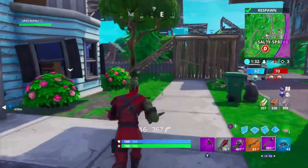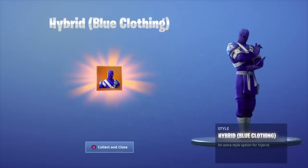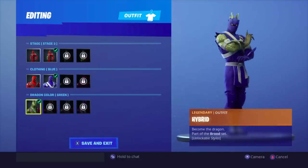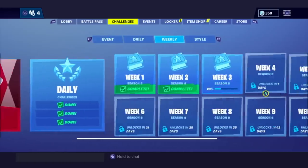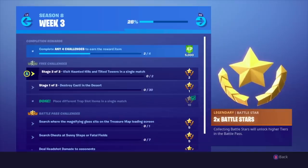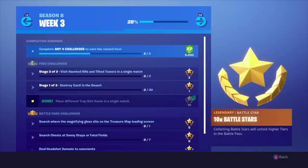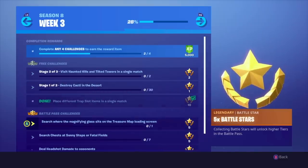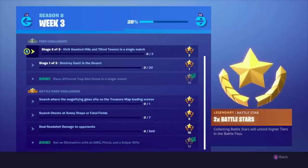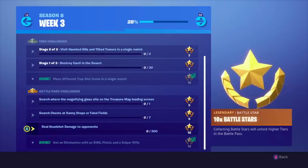We just did three challenges in my very first game — not too bad! I got the blue hybrid skin, going to be wearing that for this video. So in my first game I visited Salty Springs and Fatal Fields. Stage two is visit Haunted Hills and Tilted Towers. I placed different trap slot items — you need a trap and a turret. And I got eliminations with SMG, pistol, and sniper back to back to back. Next up: Haunted Hills, Tilted Towers, and aiming for headshot damage.